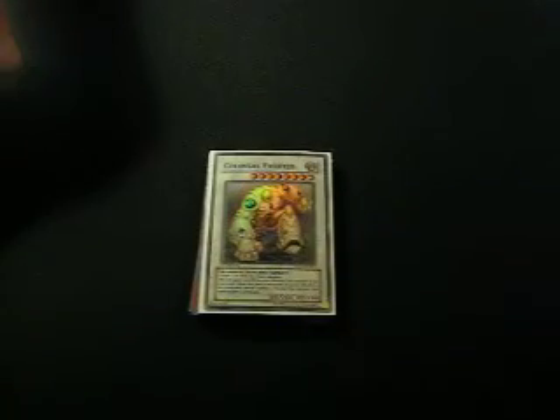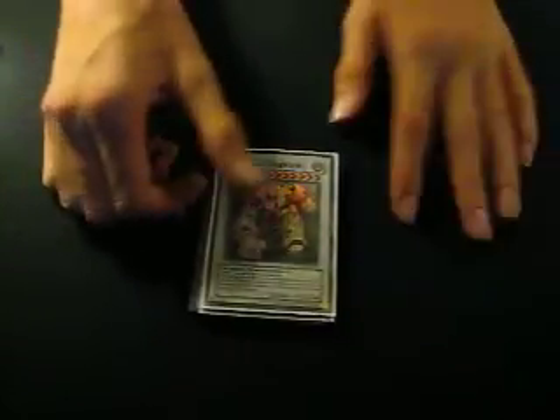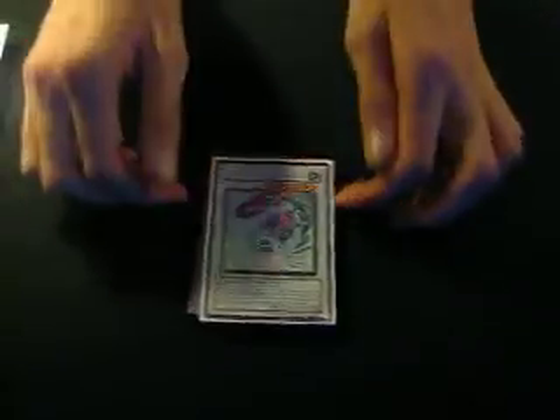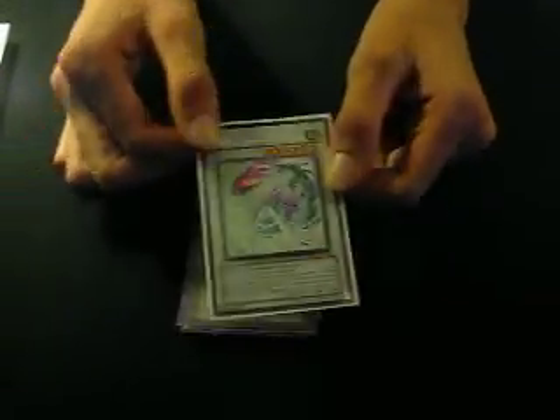Clawless Fighter is basically just a beat stick — big attack, so he's pretty much a given. And Iron Chain Dragon, with the picture from Evolution Burst. I just cut Evolution Burst up and taped it on.